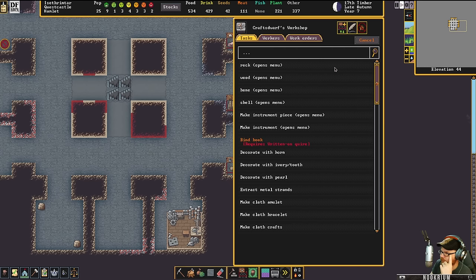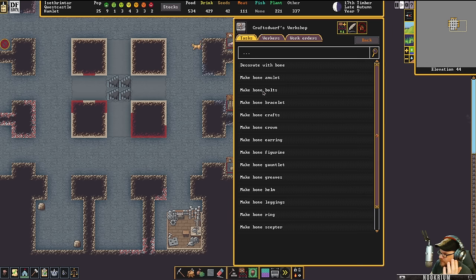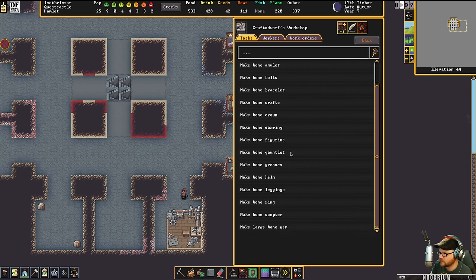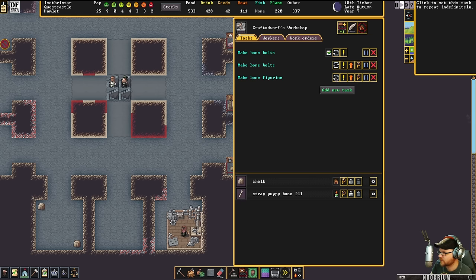Let me make some bone bolts, just see if that'll fix something up here. I could make some bone crafts — I probably should. We'll do bone figurines. Just make a whole bunch of those things.